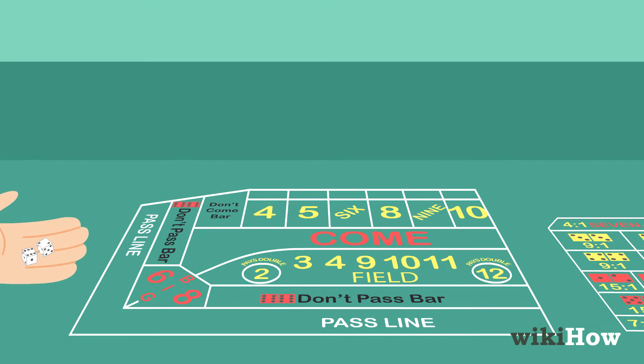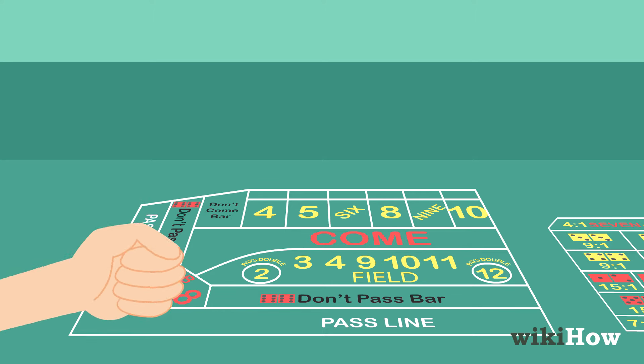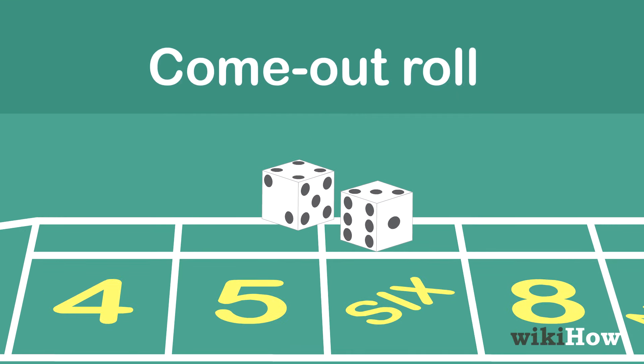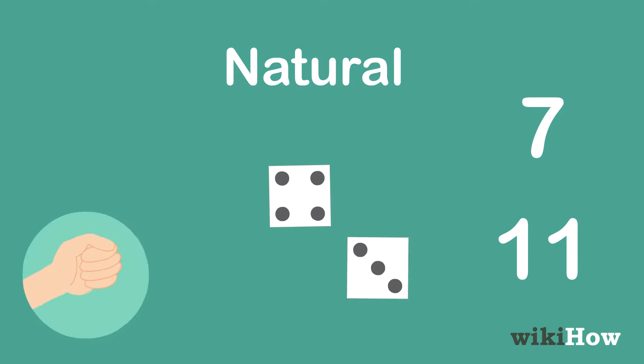At the beginning of a round, the shooter chooses two dice and throws them across the table so they hit the back wall. This is called the come-out roll. If the shooter rolls a 7 or 11, called a natural, they win and get to roll again.